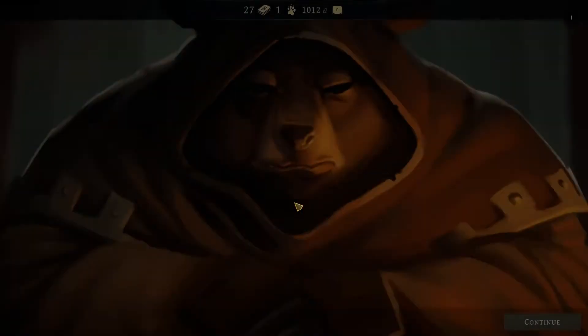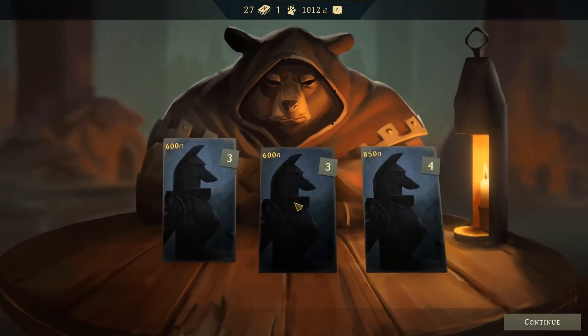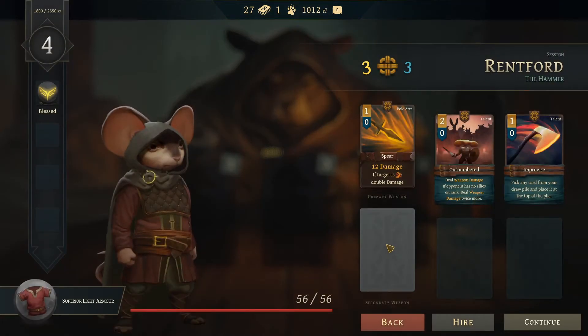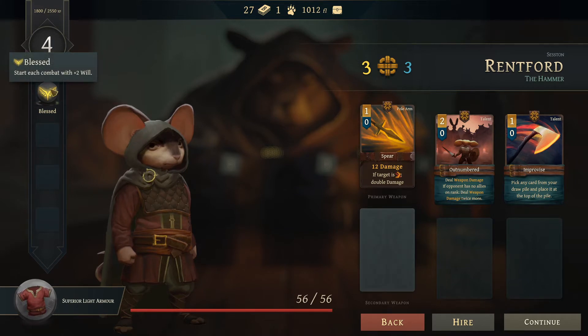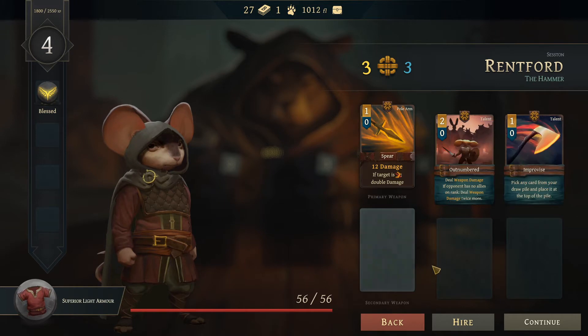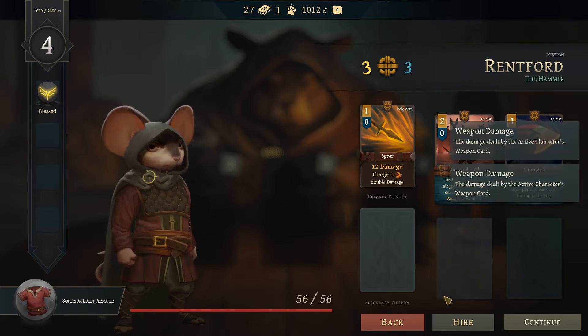We need to get new party members — we've got no choice. We can look at them before we choose. We could get a mouse that has blast, starts each combat with plus two will, a spear, and outnumber — deal weapon damage if opponent has no allies on rank, deal weapon damage twice more. That's amazing. Also, pick any card from your dropouts and place it at the top of the pile — pretty cool.